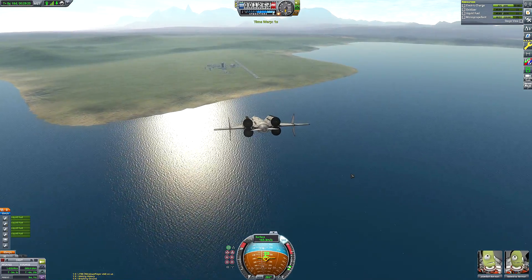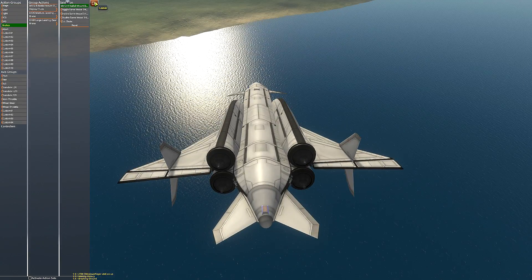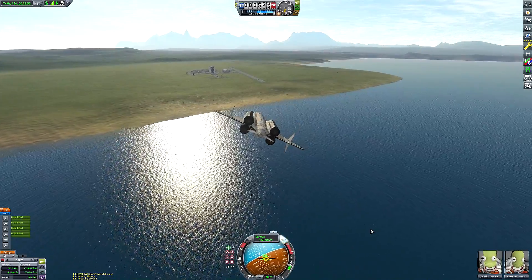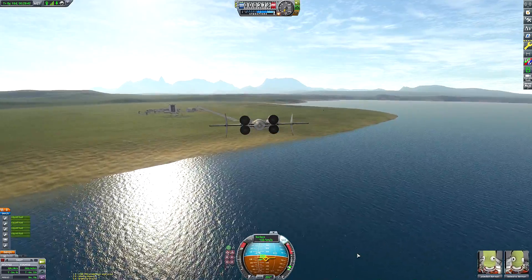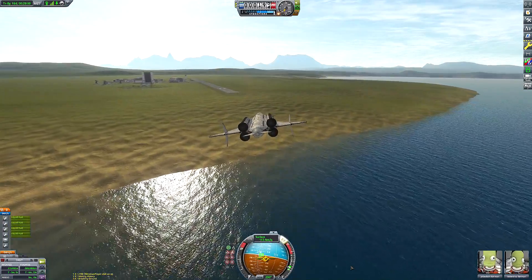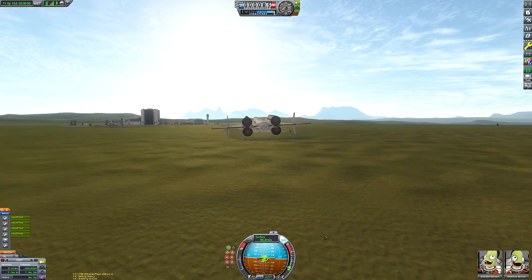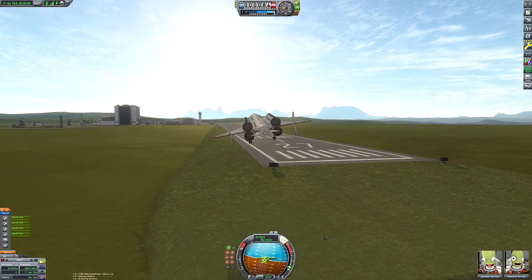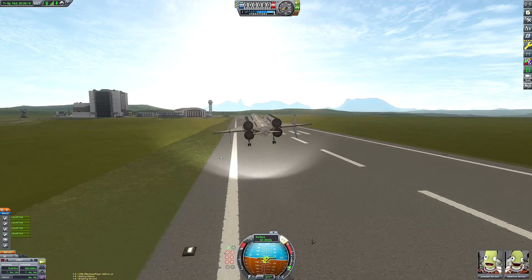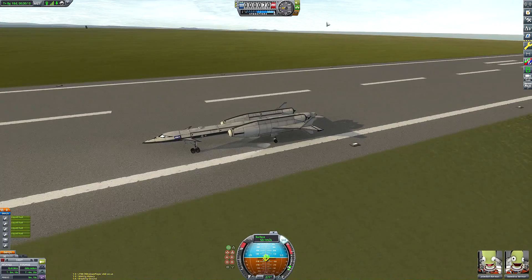The one in Kerbal Space Program is the toroidal type of aerospike, but you may have noticed things like the Venture Star SSTO — the big market leader in terms of SSTO concepts using the aerospike — it looks a little bit different. That uses the linear aerospike, which rather than being a pointy spike like the one in Kerbal Space Program, is instead a wedge shape that sits at the back of the craft. I'd really like to see a linear aerospike in Kerbal Space Program, but there are mods that answer that prayer if you really want to try one out today. That's another story for another time, though.